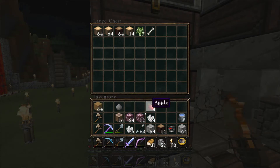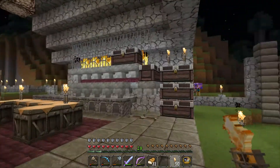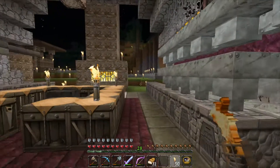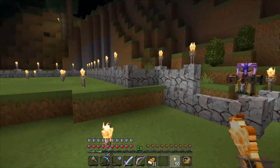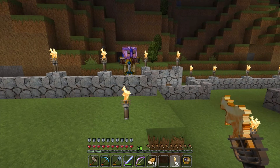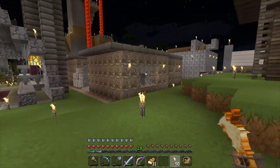I should have left those saplings in the tree grove. All right, I have apples. I think I put this gunpowder here — zombie parade is about to start! That one has golden armor. I want to check this place, I don't want any gap where they can come in.